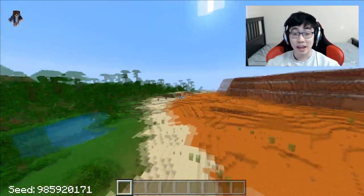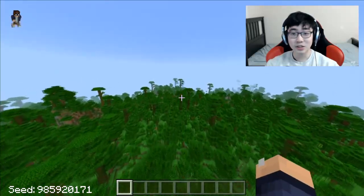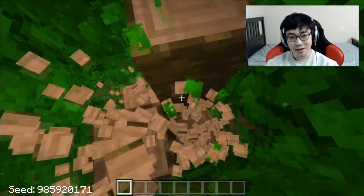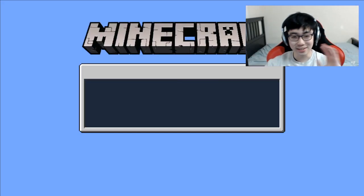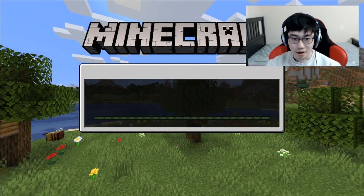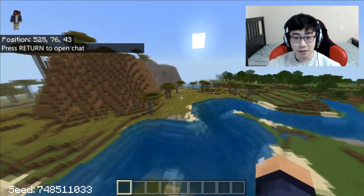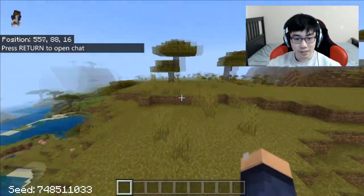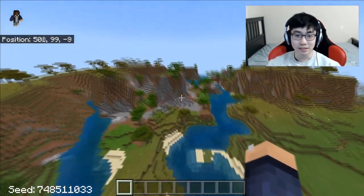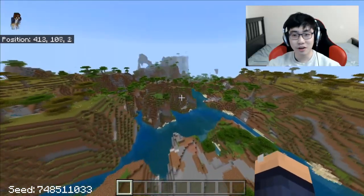Now let's go to the next seed. This next seed is going to be a little bit different - this one's just gonna look kind of creepy, kind of weird, and not normal at all. Seed number five is a savannah biome but it's a little bit demented guys. This does not look like a normal savannah biome - there's mountains everywhere and there's trees just floating all over the place.